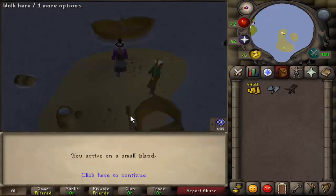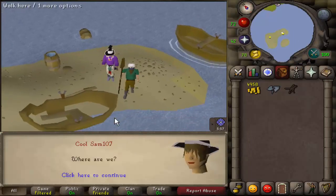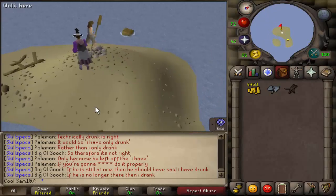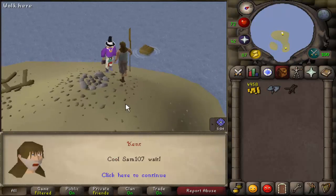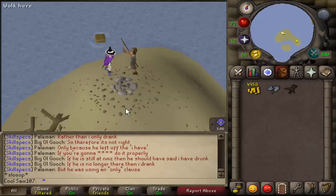After reporting to Holgurt, he will take you to the deserted island just north of the fishing platform. Talk to him again, then you will see Kent — talk to him and go through the dialogue with him.